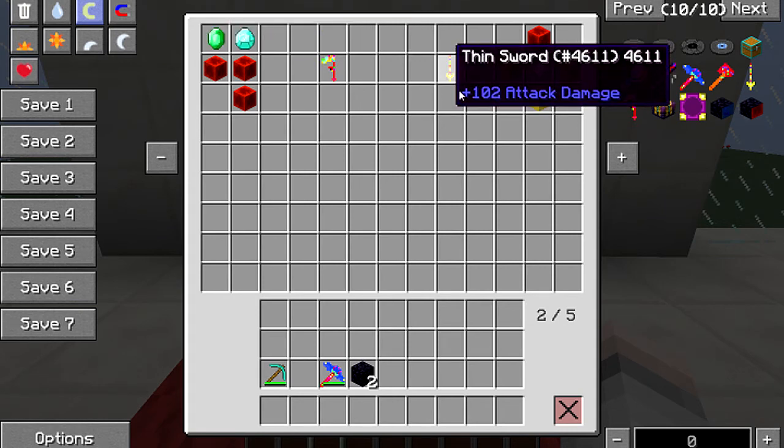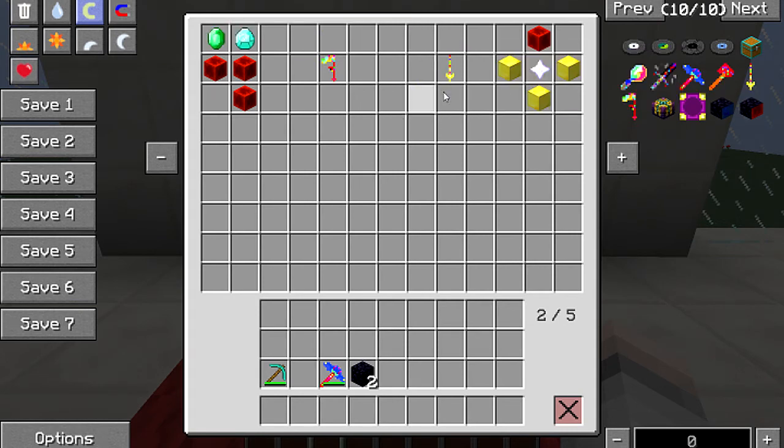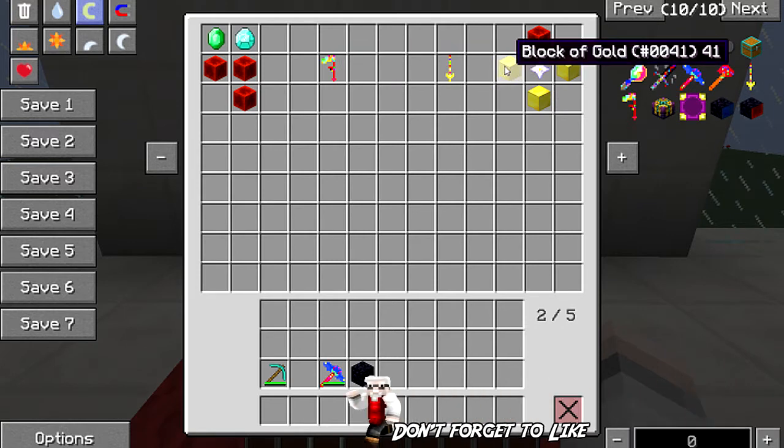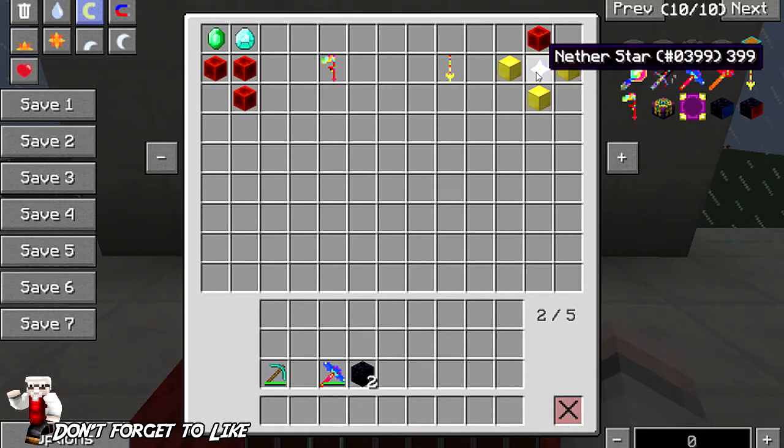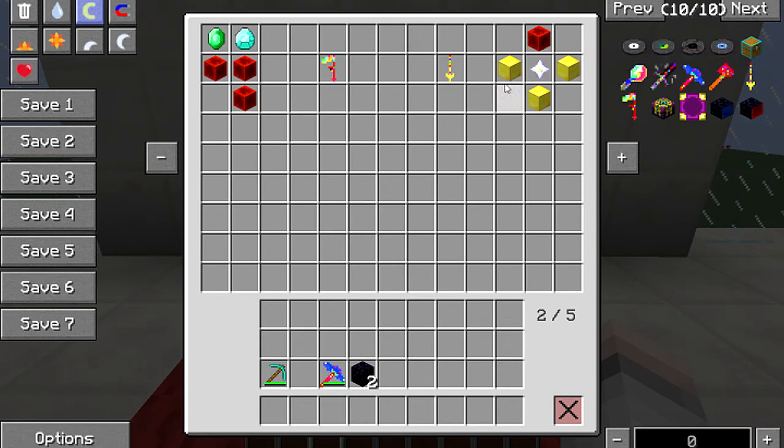There's also the super hoe — three blocks of redstone, diamond, and an emerald. And the fin sword is a bit cheaper, only two less attack damage. To craft the fin sword: three blocks of gold, a nether star, and a block of redstone. It's cheap-ish — the nether star can be a bit of a grind to get, but once you get it, life is good.